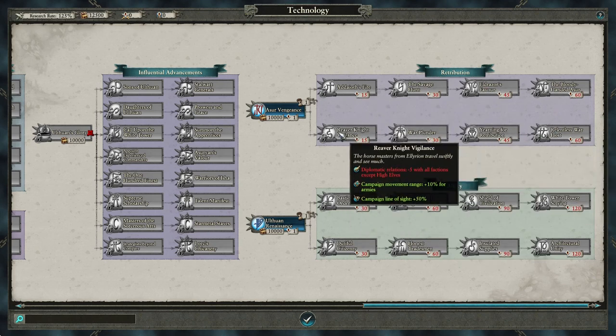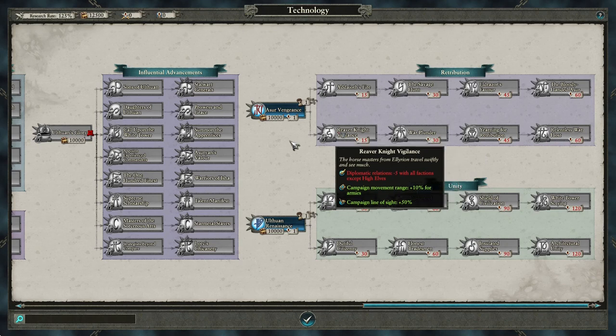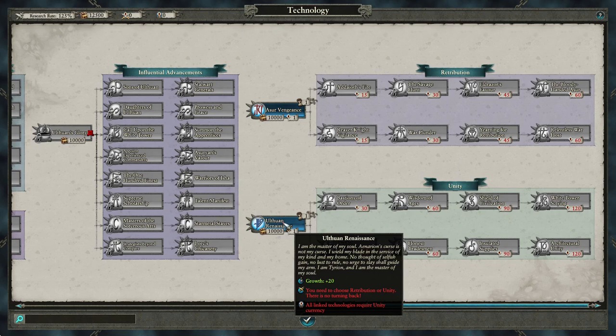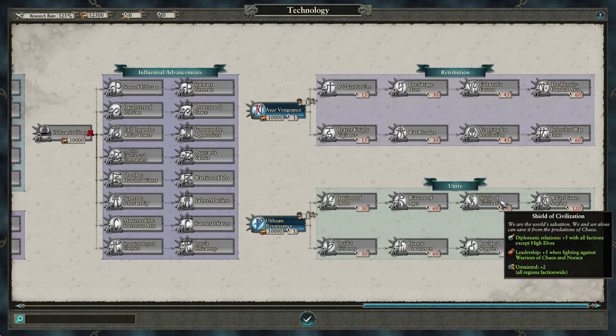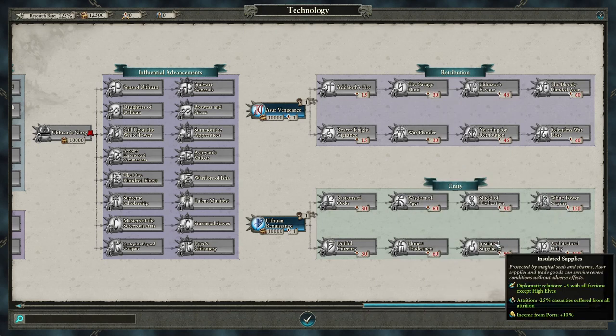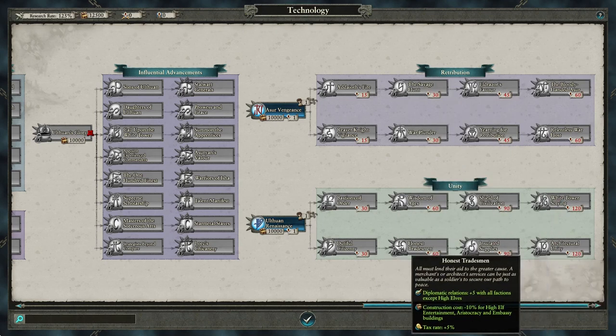Each Retribution technology reduces diplomatic relations with every other faction that isn't High Elves. Unity, however, focuses more on campaign effects like public order, growth, income, construction costs, and new lords and heroes, and each of these technologies instead increases diplomatic relations with each other faction that isn't High Elves.